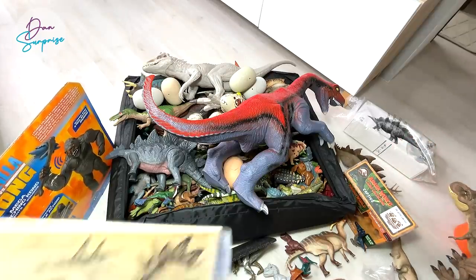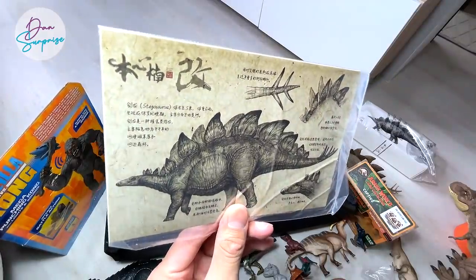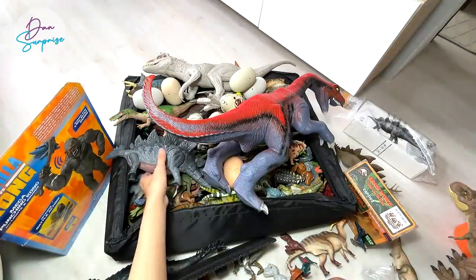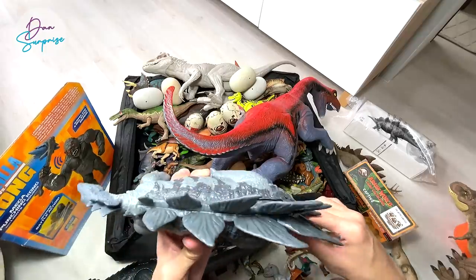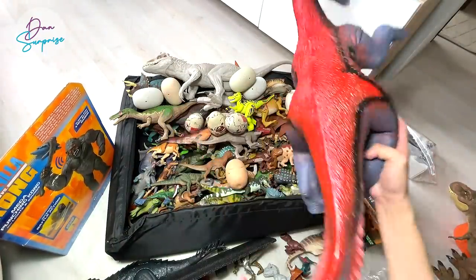We may open the second Stegosaurus color variant later on or in next week's video. Check out the beautiful illustrations they have created on the packaging - it looks like a beautiful painting. Speaking of Stegosaurus, we have one more right here - the Camp Cretaceous Stegosaurus. I'll just put this away since you guys have seen this countless times.